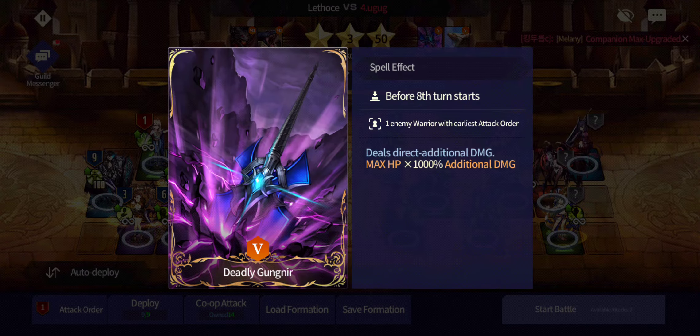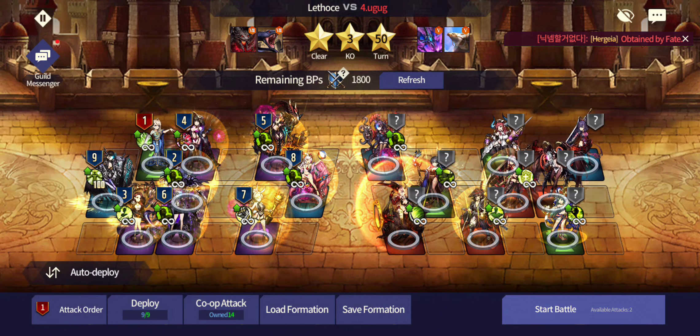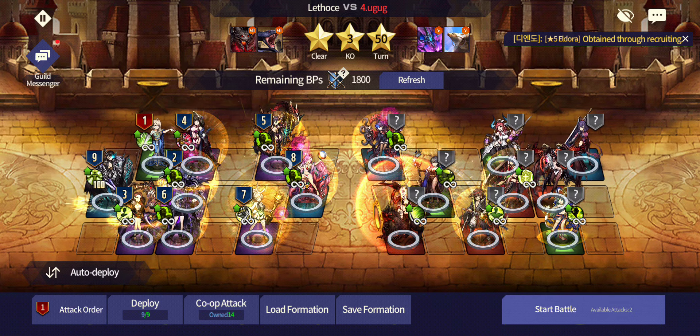For spells, they have Gungnir on warrior and Falcon on warrior. So the easy way to approach this is just to not use any warriors at all. I have a Sulla mage comp with defenders as well.